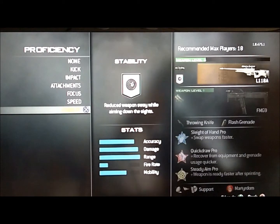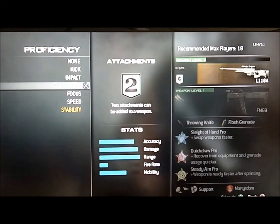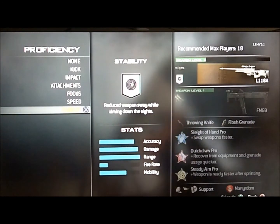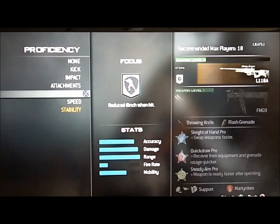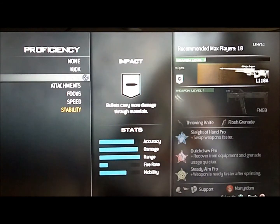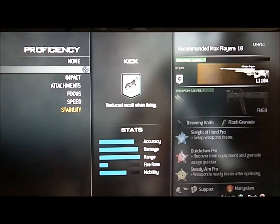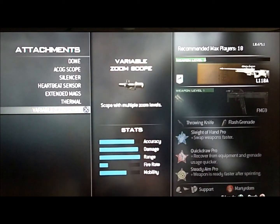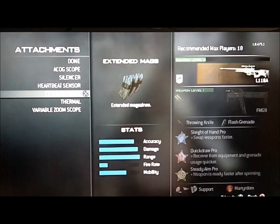Then comes the proficiency for your sniper rifle. I personally like kick, but stability is okay if you're really a hardscoper. Speed — I don't really see a lot of benefit in speed. Focus — there's not a lot of benefit in it. Really when you're sniping, you don't need a lot of attachments. Impact — I don't really snipe through materials that much, so I don't really use that. I would choose kick. If you're a hardscoper, I would recommend you choose a variable zoom scope, which lets you zoom in very far and close up to your opponent so you can see them better. If you're a quickscoper, I would recommend using extended mags.